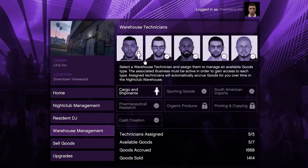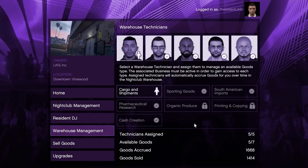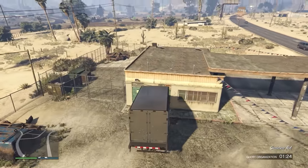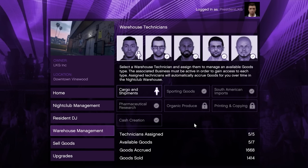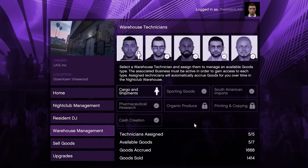Now that we've covered the wall safe, the second way to make money with the nightclub is through the warehouse. You can hire up to 5 technicians and assign them to source products for you, which you could later sell for a profit. The technicians source the assigned products in the background, so all you have to do is be in an online session — no work is required until the final sell mission. There are 7 different products you could assign the technicians to source, but there are 5 that are the best. In order to assign a technician to source a certain type of product, you first have to own and set up a corresponding business. Here are the 5 best products and the businesses you need to own.